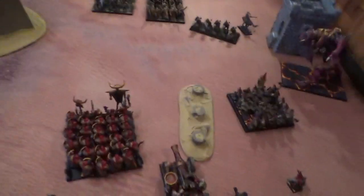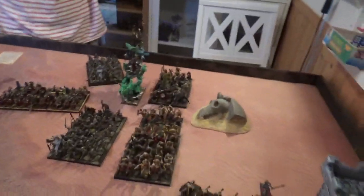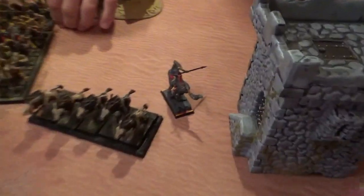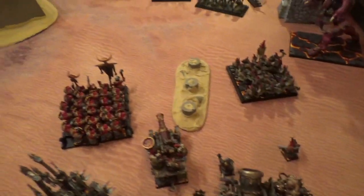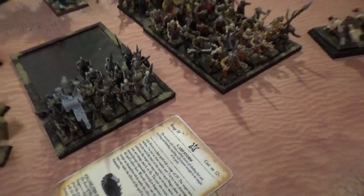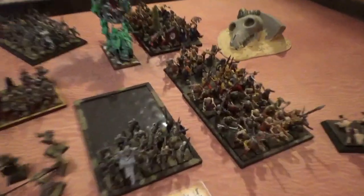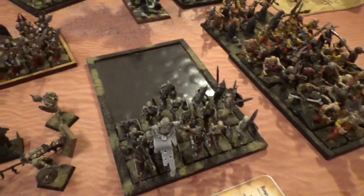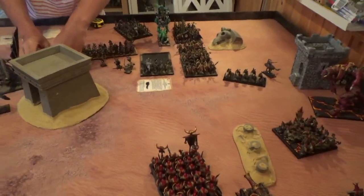Chaos Dwarfs Turn 2. No charges available. I backed away the Kedai because charging would get me tied up next to his huge blocks. I moved the unit up on the right flank and repositioned slightly. In the magic phase I got Ash Storm on the Skeleton unit. For shooting, the Dread Quake Mortar got a direct hit into the Grave Guards and killed 9 of them. The Magma Cannon got a perfect shot into the Skeletons and killed 25 of them — a really good shooting phase.